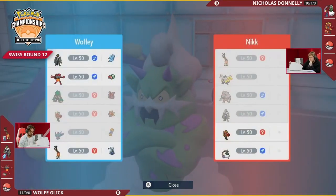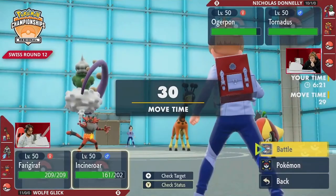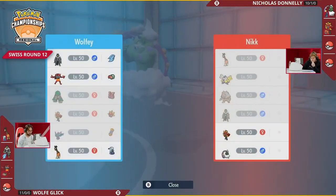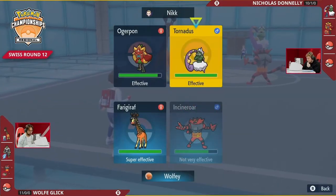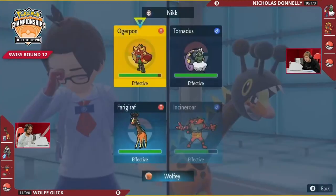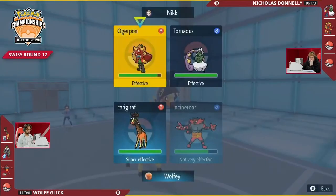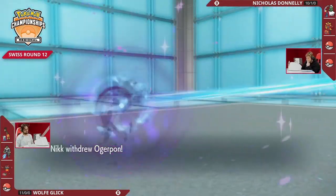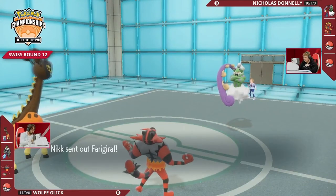The big problem here is with tailwind — even the slower Pokémon you might have in the back like Ursaluna, Iron Hands, or your own Farigiraf are still going to be slower. A Knock Off is such a nice move here because it covers for anything you can switch into. Nicholas is in a really awkward spot where you're looking to stall out your own tailwind without offering much offense, with an immediate Intimidate onto Ogrepon.